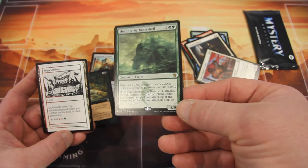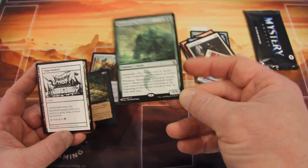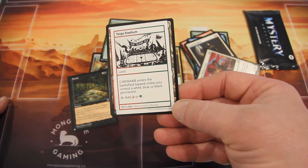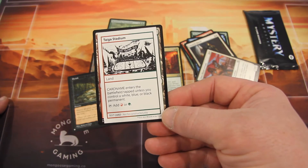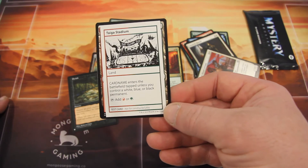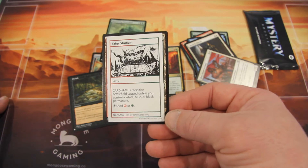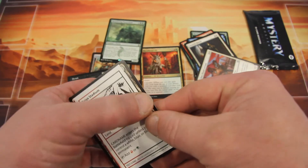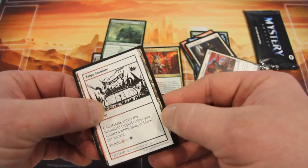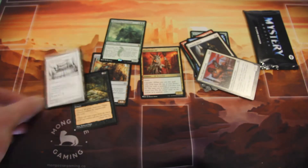We have a nice giant turtle — it's kind of cool. Island walk, five-nine, and it wasn't printed too long ago, but that's pretty cool. Let's look at the test card: 'enters the battlefield tapped unless you control a white, blue, or black permanent,' and it adds mana. Not for constructed play — this is obviously a silly card. I like it. It'd be a lot of fun in a draft. It just feels weird to the touch, but that'd be a lot of fun playing a draft with this box. This Convention Edition has a little bit of extra spice.